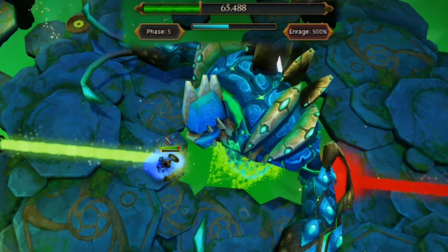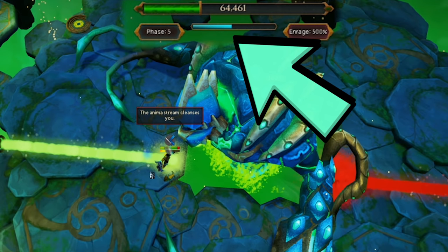The virus on phase 5 comes out as soon as the bar under Telos' HP reaches halfway. This bar progresses every time Telos attacks you, so it's very simple: if you limit how often Telos can attack you, you will delay the virus.